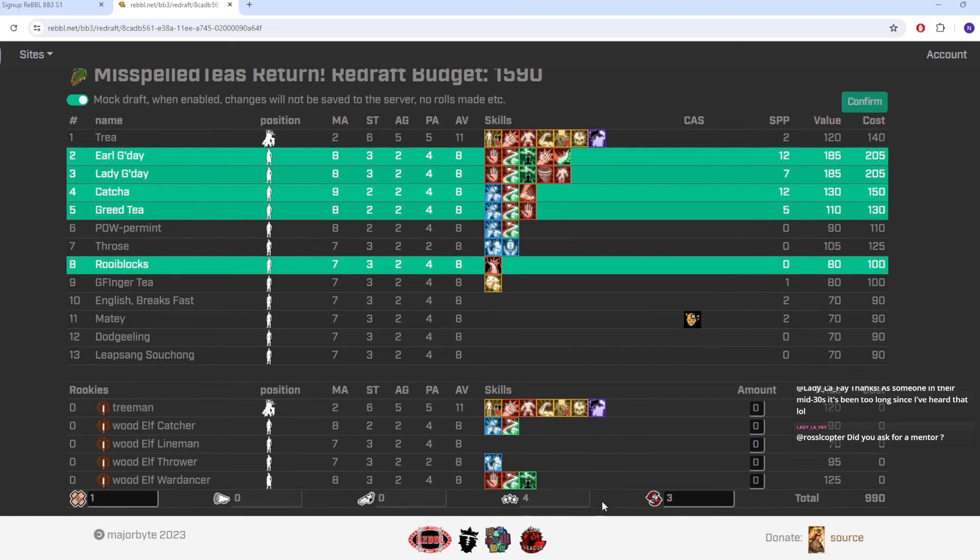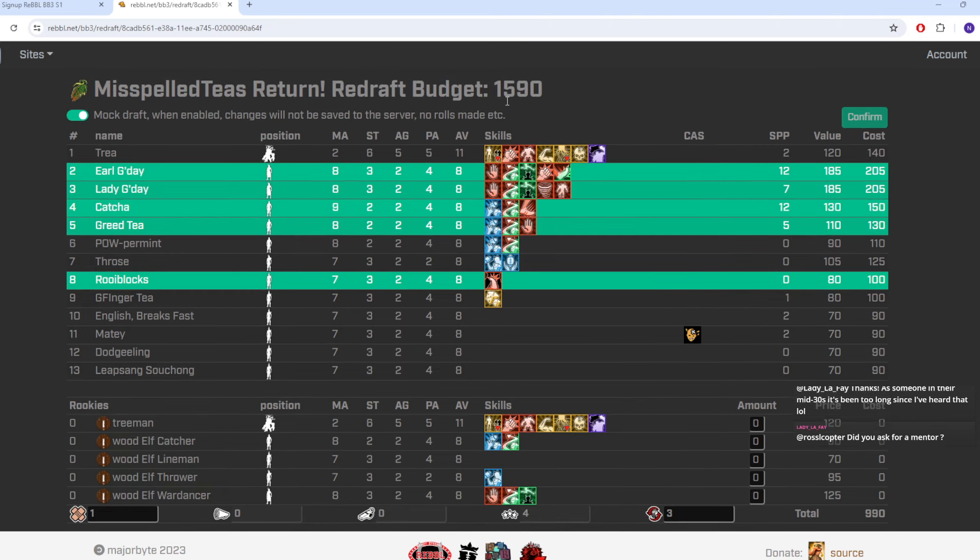We need to buy the rest of the roster. We've already got three re-rolls and the apothecary, so we just keep those, then finish out the roster. Our budget is 1,590k, calculated from a combination of games played plus wins and draws — the exact calculation is in the 2020 rulebook and rebel has just followed that. Currently we've got five players, three re-rolls, and an apothecary for 990,000, meaning we've got 600,000 to buy a minimum of six more players.